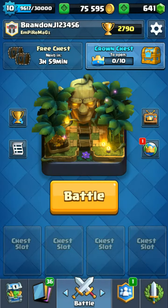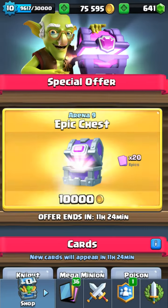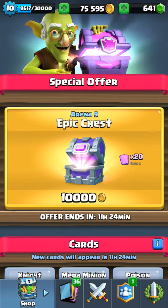And four guards for that. Now for the surprise — I got all the way to the left, bam, epic chest! As you can see it's 10,000 coins to open it. I got 75,595 coins, so that's seven chests. We're going to do times 20 epics in each chest, so let's make this an epic video.